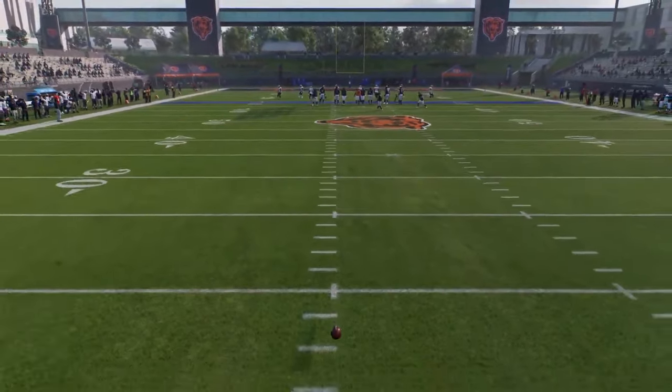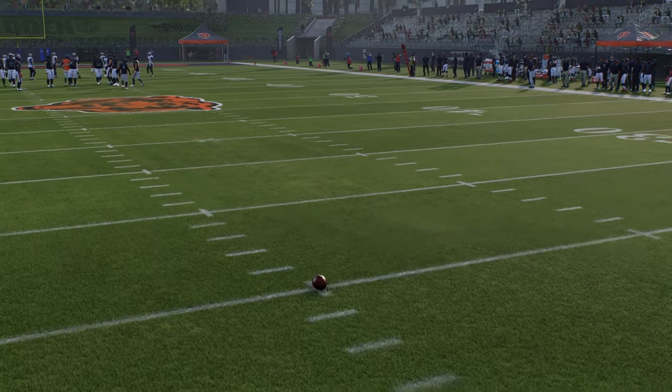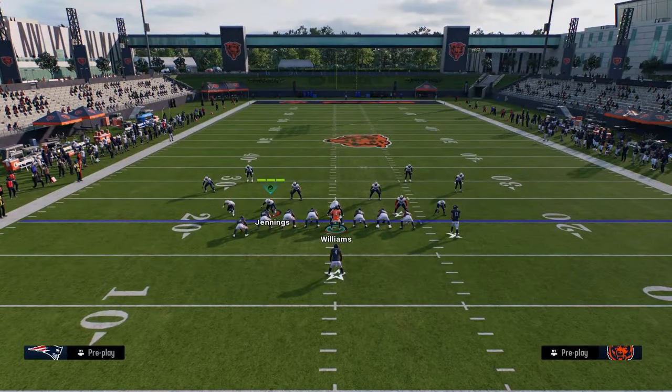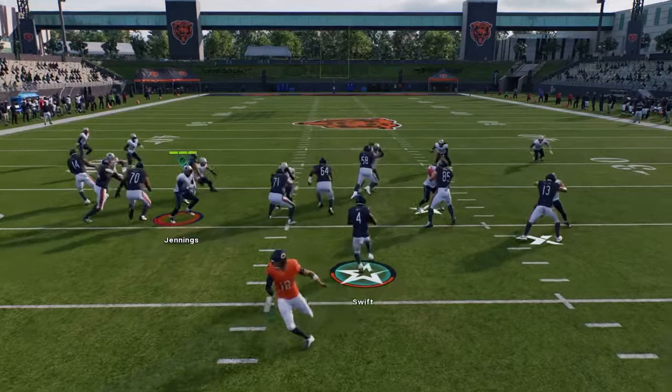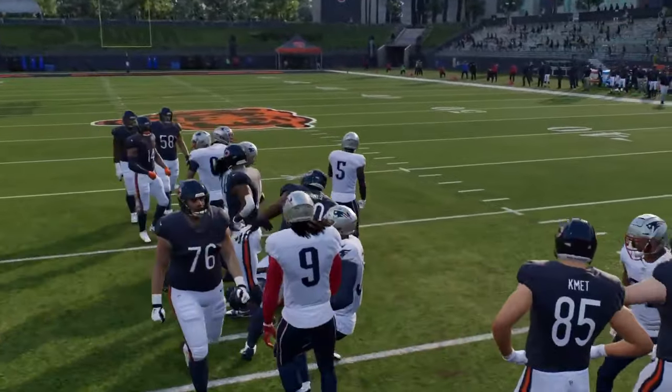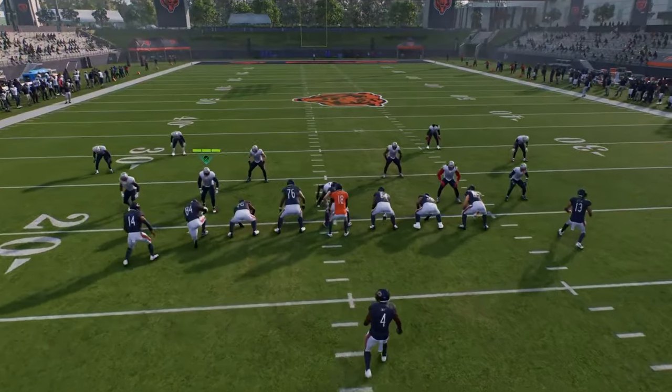It's super good at getting yardage inside the five. When you need to score down there, you don't want to have to pass and put the ball in harm's way. You have this wing tight formation — it does have a 26 duo as well. 26 duo is kind of a unique handoff that oftentimes is very difficult for the opponent to shoot.